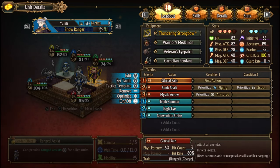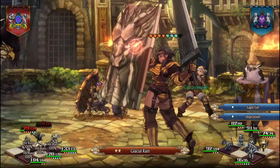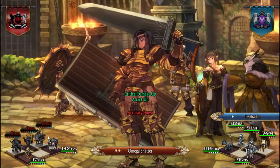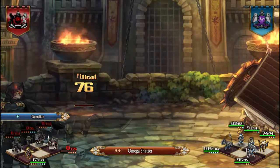Hello. This is my 100% passive crit Glacial Rain Unifee build. The way this team works is with Unifee as the main damage dealer with Glacial Rain, and Amalia as the secondary damage dealer. I went with Amalia because she has her own 100% crit and 100% hit buff.